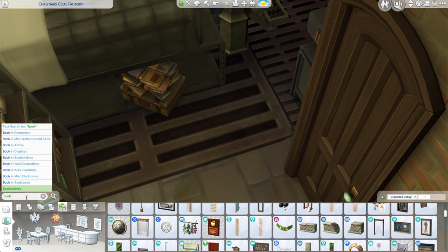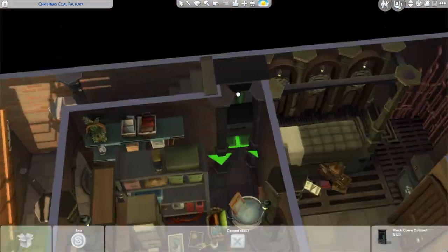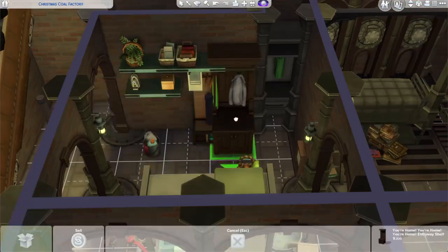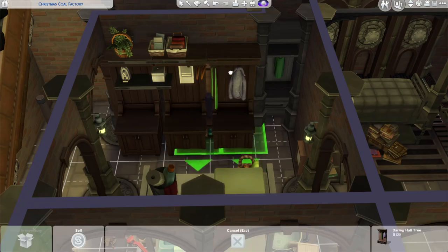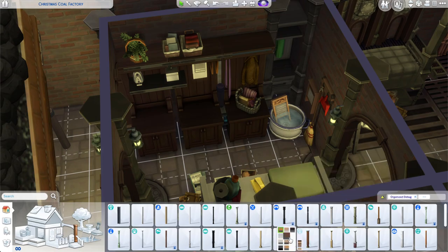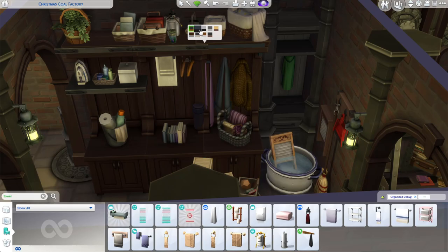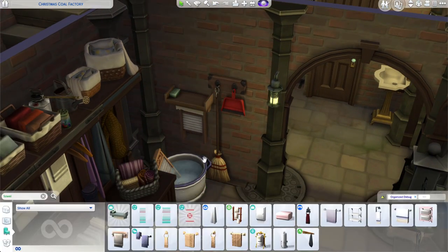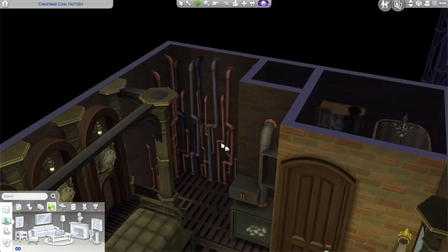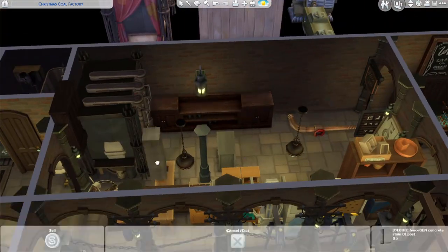I elevated a platform and put the bed off to the side — Sims can still use beds placed like this. It play-tested fine, but my Sim could get up on the platform and into bed, then kept getting stuck coming back down. I know that's a glitch — hopefully it gets fixed. Then I wanted a utility area full of tools and supplies just out in the open, and on the other side a tinkering area with the robotics station.